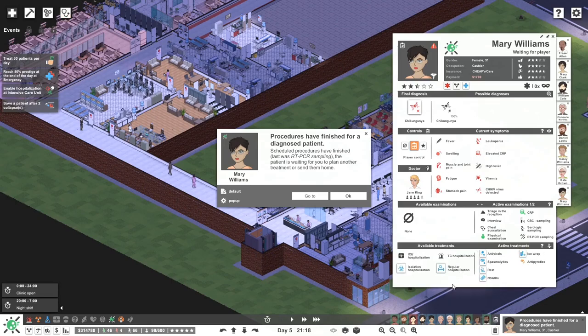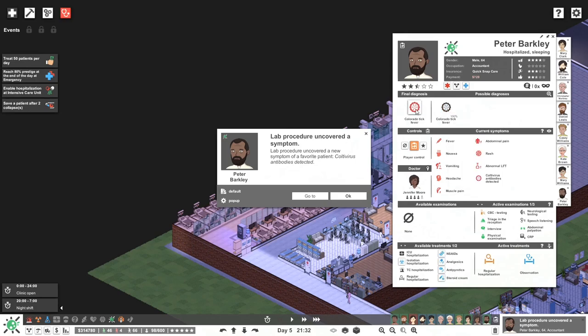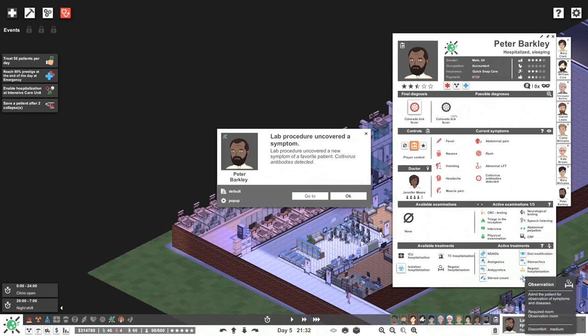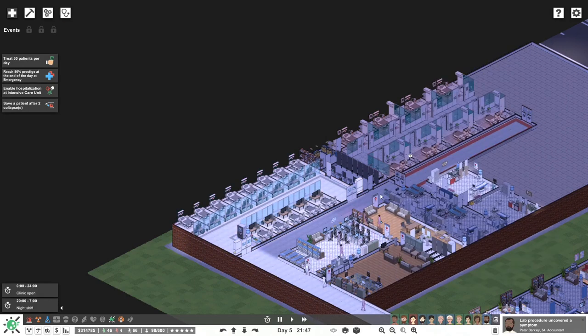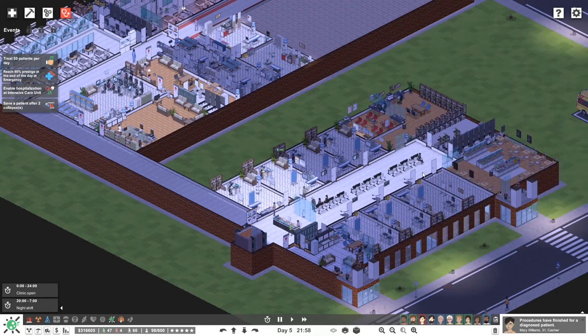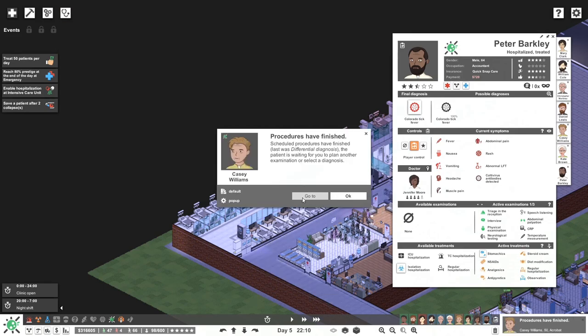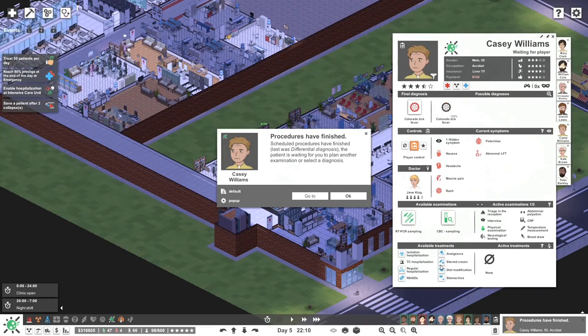Serological testing — antivirals should sort it out. Hospitalize or not? No hospitalization, okay. Antivirals should sort that out as quickly as possible. What's going on over here — Colorado tick fever yet again, we'll assign that and provide all the treatments. We won't hospitalize. It is hospitalized, okay, anyway it should be okay. That's been done and sent home — thank you. Colorado tick bite fever, all of that's going to be fine. Patient's waiting but we're done, right? You should be fine.